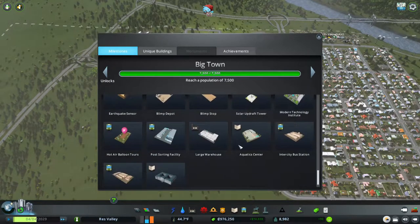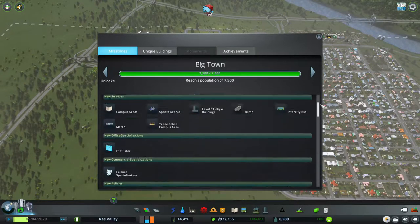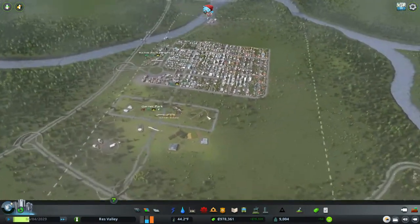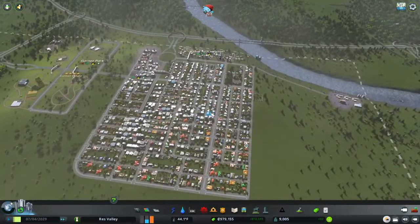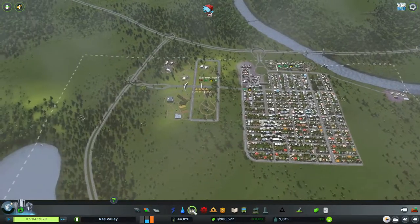We unlocked Blimson University — some good stuff here. We also have a campus area; we're gonna do a campus somewhere else. I'm not 100% sure where to put that yet, but in this episode I mostly want to cover the roundabout and maybe forestry.